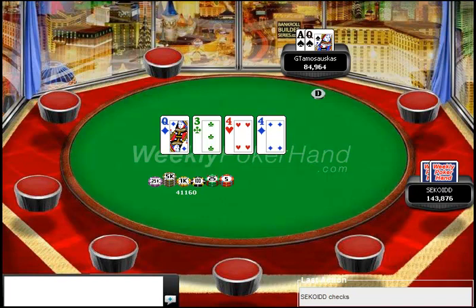On the turn, our opponent checks again, and we bet 23,000. I think this is a great card to go ahead and barrel on. Whenever a 4 comes on the turn, it's pretty unlikely our opponent has a 4. So that sort of narrows his range to being a few combinations of a 4, something like 5-6, 7-5, a Queen, or a 3, and we beat a lot of that range.